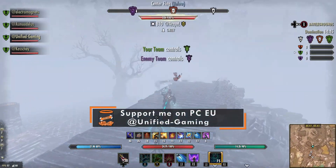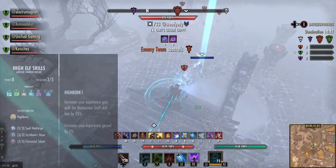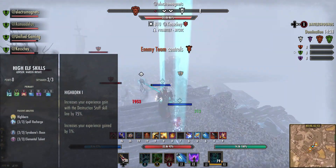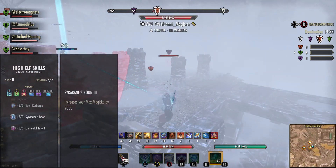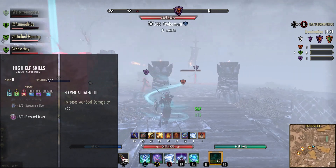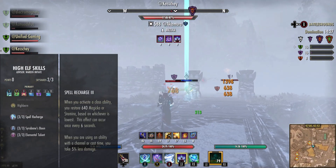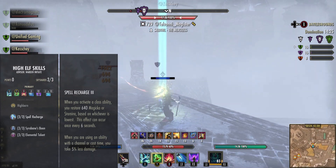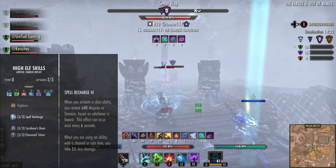Starting with race, we are a High Elf. From testing, High Elf is one of the best races for this — you get extra stamina sustain from its passive, more magicka, which means more damage dealt, so the High Elf is a great choice. A Dark Elf is also just as good. Alternatively you could go Argonian or Orc — all have their own merits, but race isn't too important here.